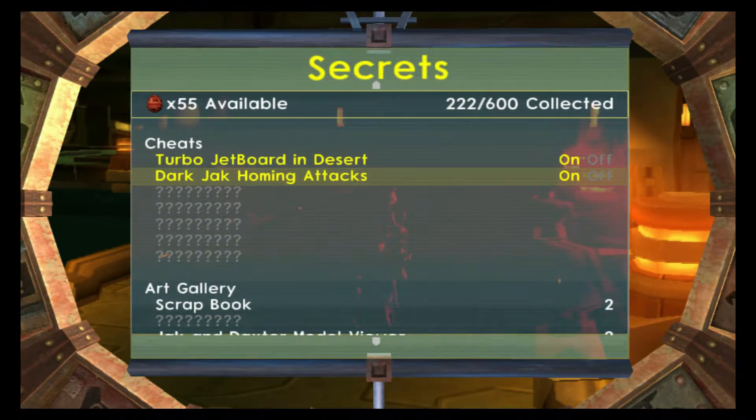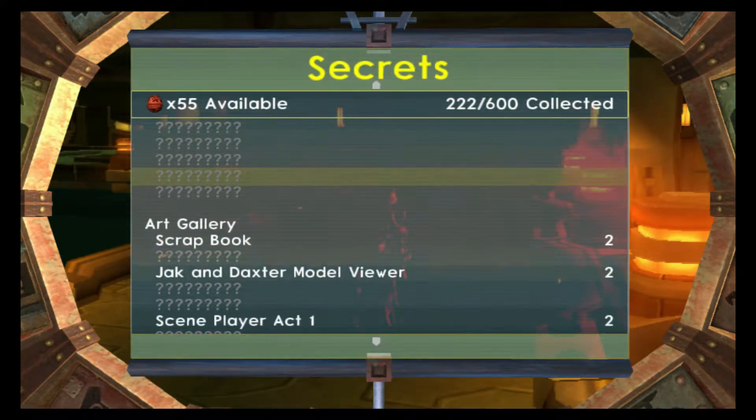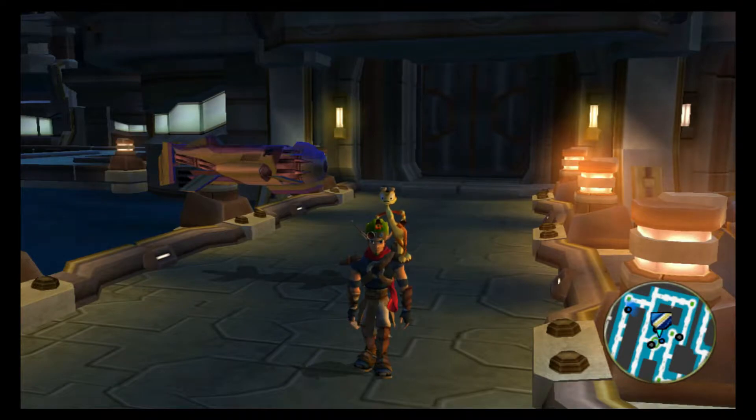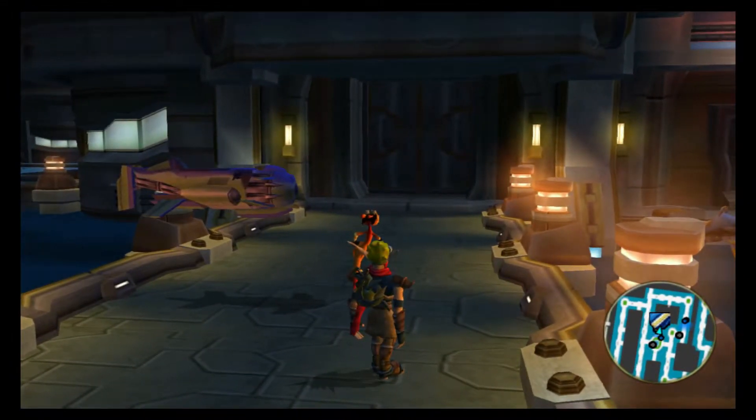There's also dark Jack homing attacks. I'm gonna be honest — the dark Jack homing attack cheat code really isn't that good. I remember getting it and seeing no noticeable difference. If we ever get to a point where we use dark Jack and can actually see an attack in use, you guys will see firsthand if it's useful or not. But I remember being majorly disappointed, so I'm not gonna keep it on. Plus, I don't think we're gonna be in many situations where we're using dark Jack very often. That's all I wanted to get out of the way at the top of the video, so if anybody has questions or notices anything weird about how certain things behave, you know why.